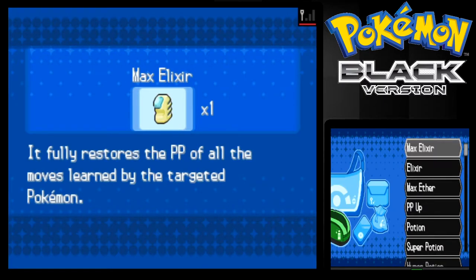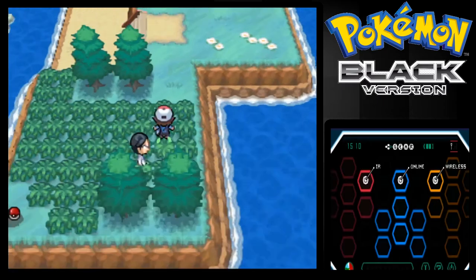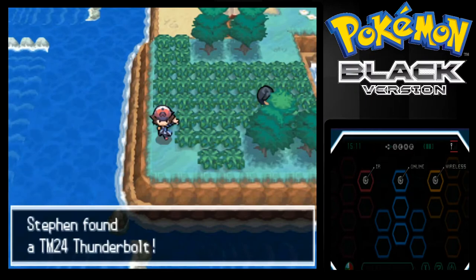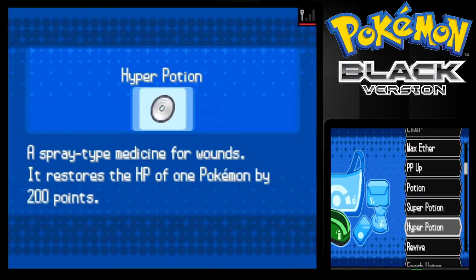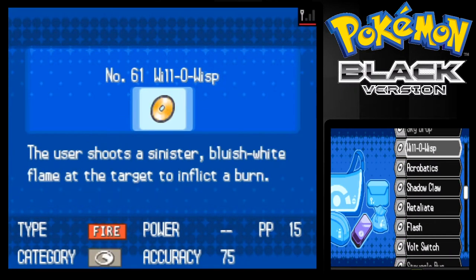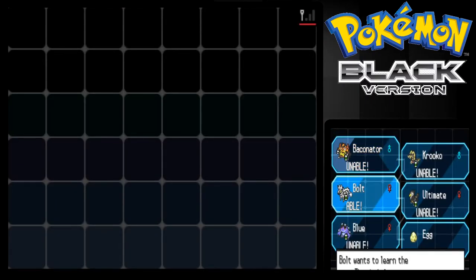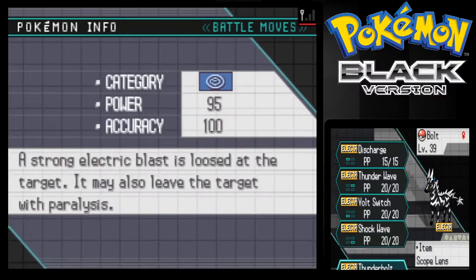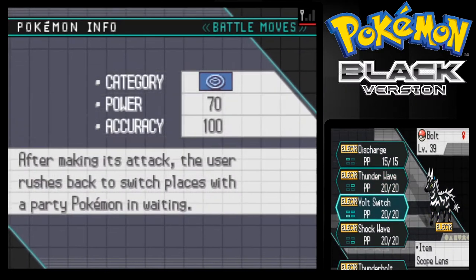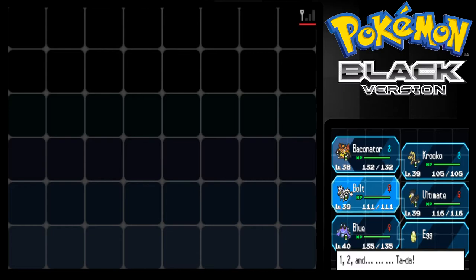Let's give Baconator a Hyper Potion. There we go, nice. We got a TM for Thunderbolt, which is pretty cool. We're gonna actually teach that to Zebstrika, or Bolt. Let's see what we got here. I should forget Discharge. Bolt Switch, Thunder Wave, Charge, Thunder Wave, Bolt Switch - let's give it Shock Wave. That's Bolt's final moveset too. Yeah, that's pretty cool.